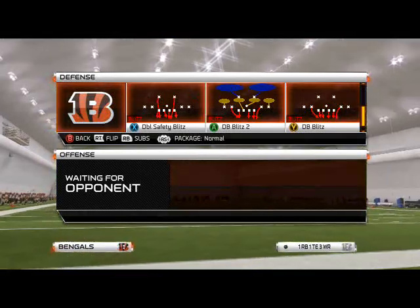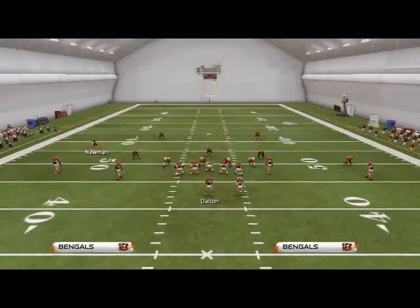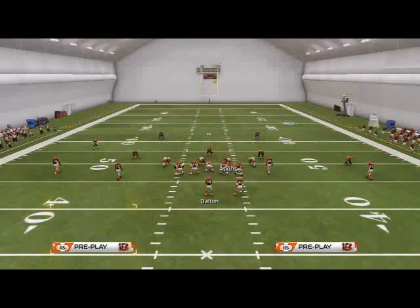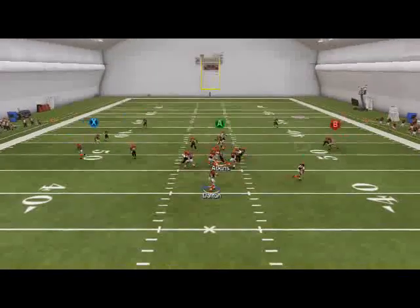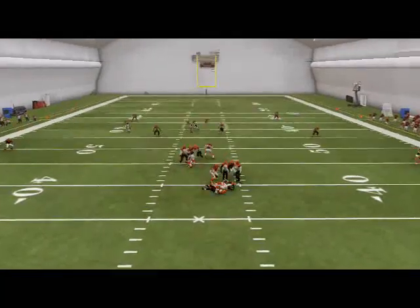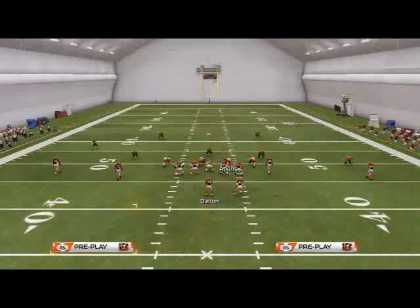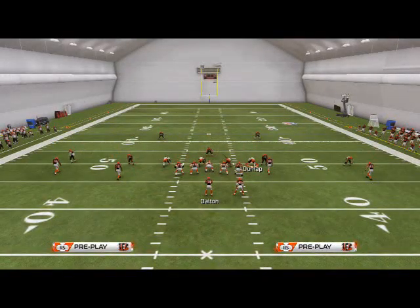First, for today's pressure, we're going to show you how to get right edge pressure with DB Blitz 2. All you've got to do is quarterback contain — that's all you've got to do. You're going to get right edge, or actually left edge pressure, but you get the idea. You're sitting five and you're going to get one guy free.